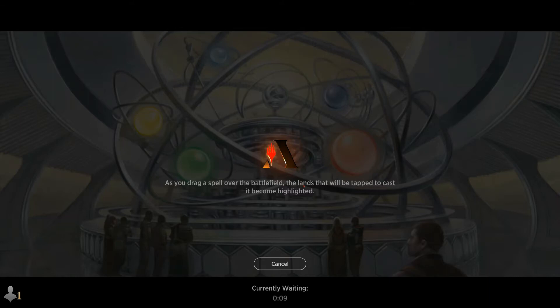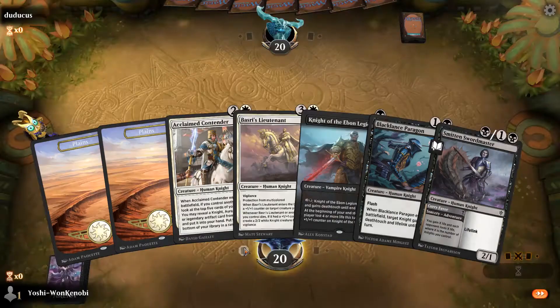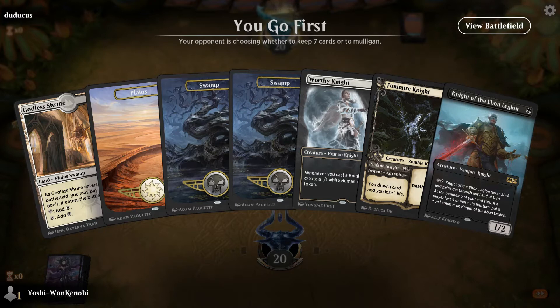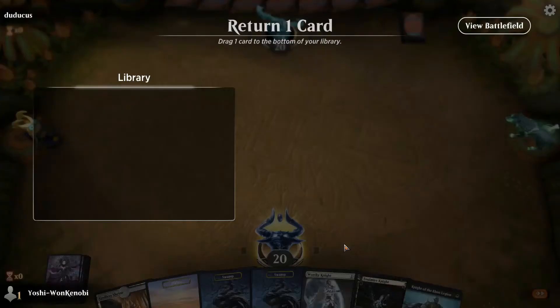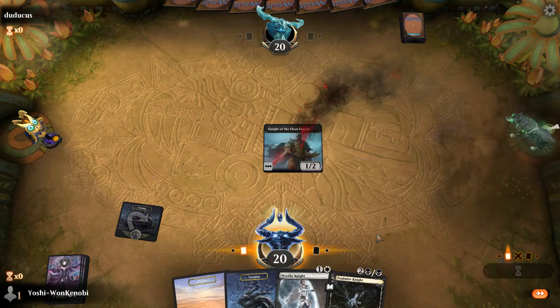Let's see this deck in action. We have a pair of plains which is not what we're looking for, so let's mulligan. Too many lands, but it's okay because we get to ship one to the bottom. The rest of the hand looks fine — we'll go Knight of the Ebon Legion into Worthy Knight into Profane Insight most likely. We'll keep that.